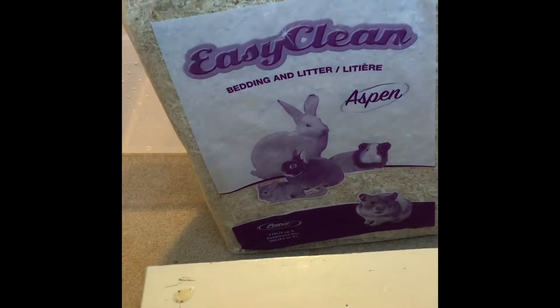I'm back home and I'm gonna show you what I got. I just have to move everything so I can get it over here. There are a few things that I need to get in the room for my gerbils. The first thing I have is this huge thing — easy clean bedding and litter, spent wood sheeting.